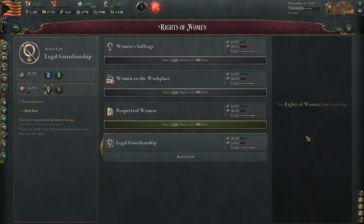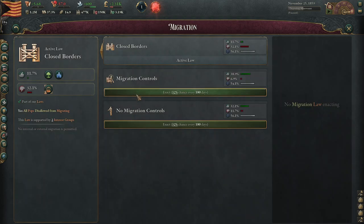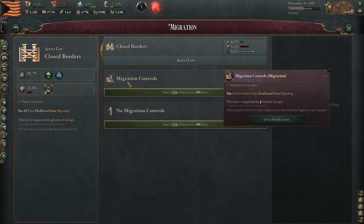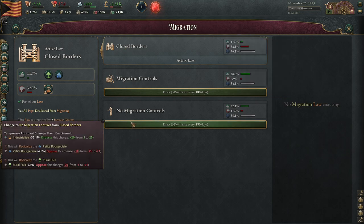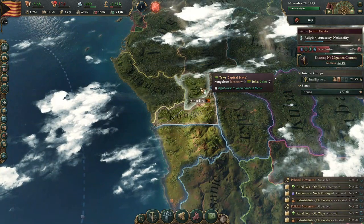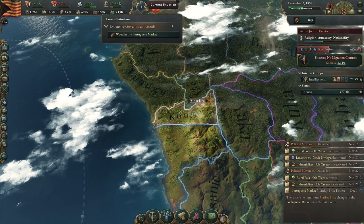You guys want legal guardianship. Property of women — no. Closed borders? No, no, no. We don't have closed borders. No migration. Migration control — what's the difference? Allowed for migration, closed borders. No, I'm okay with them coming. Let them come. That's going to tick away very slowly, don't have to worry about that. Defensive government — good. You need more wood. I just don't have enough people. Yeah, we have 5,000 peasants — need more people.